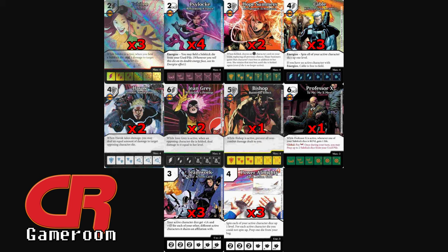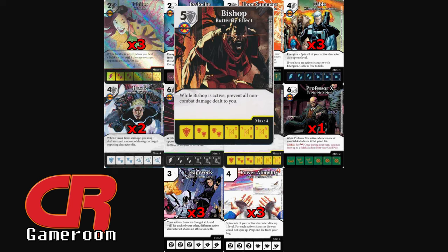The last card is Bishop — Butterfly Effect, the rare. When he's active, prevent all non-combat damage dealt to you. With the combo of Jean Grey keeping their field thin, any way they're really going to win is through stuff like Norman Osborn or fielded effects that do damage. Bishop is a good answer for that, and this works really well with Hope Summers, because you can copy Bishop with Hope.